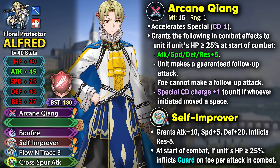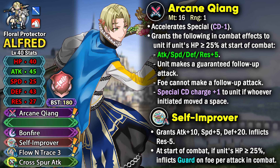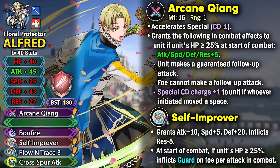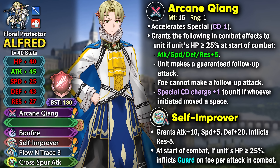He has base 45 attack which is pretty high with the super boon, and his defense is also high at base 43. His speed and resistance are pretty low, making him susceptible to doubles from Null Follow-Up units and mages. His preferred slot A skill, Self Improver, gives him visible plus attack, visible plus 5 speed, and visible plus 20 defense — big numbers, though he doesn't have flat damage reduction or true damage scaling from defense to make full use of them.